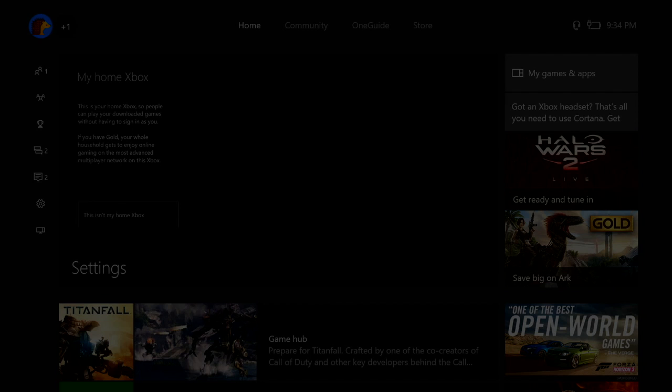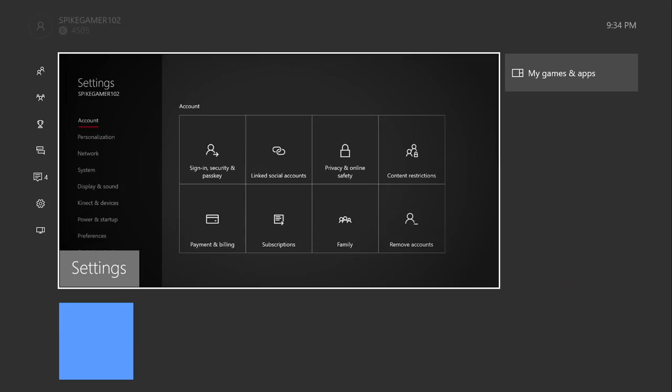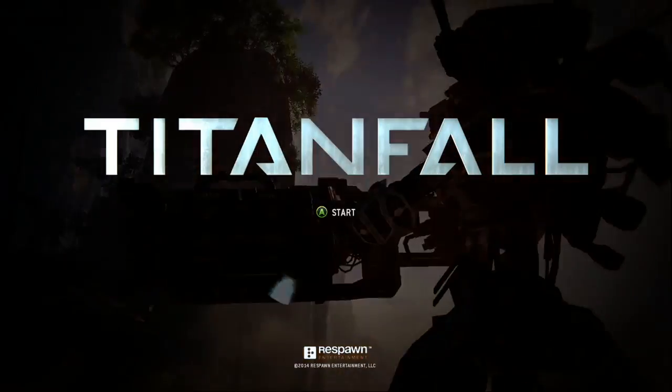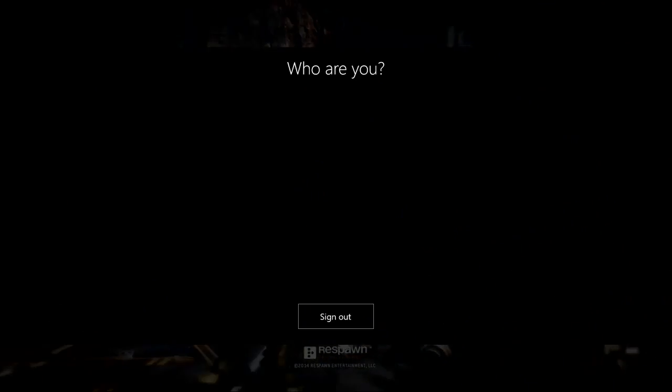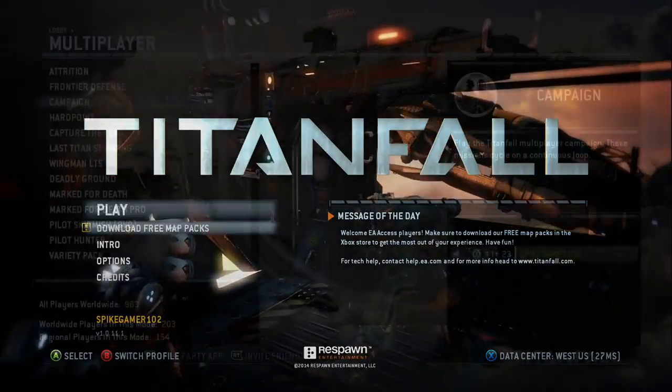So then sign out of the account that has gold. Go back to the old account that didn't have gold and then reload, quit, or restart the game. Then go back to — I'm going to use Spy Gamer, that's the one that couldn't play — and as you can see, now I can play online.